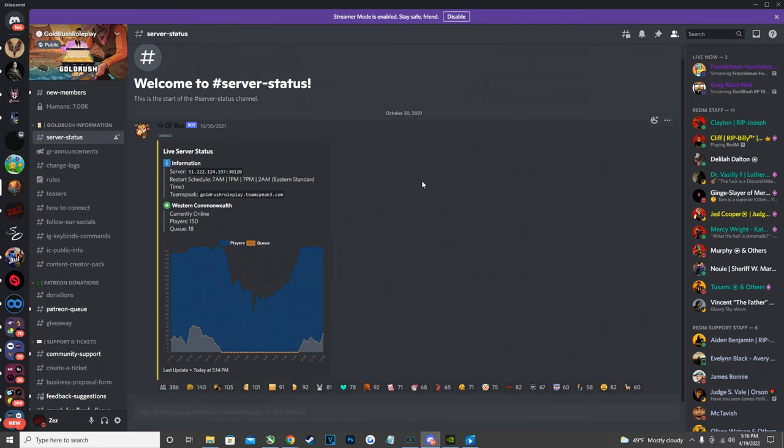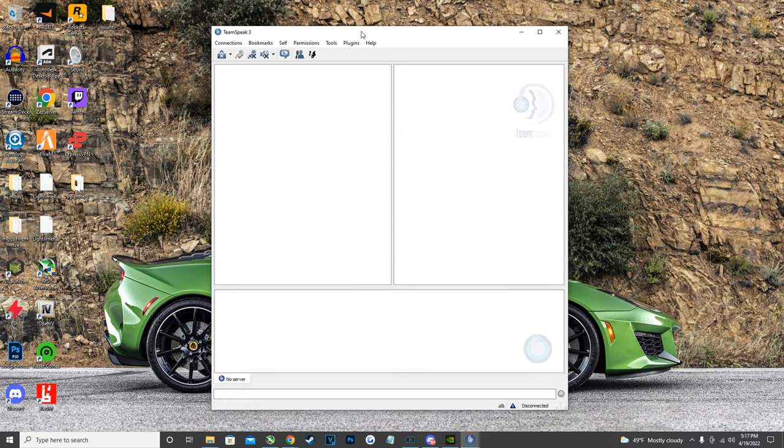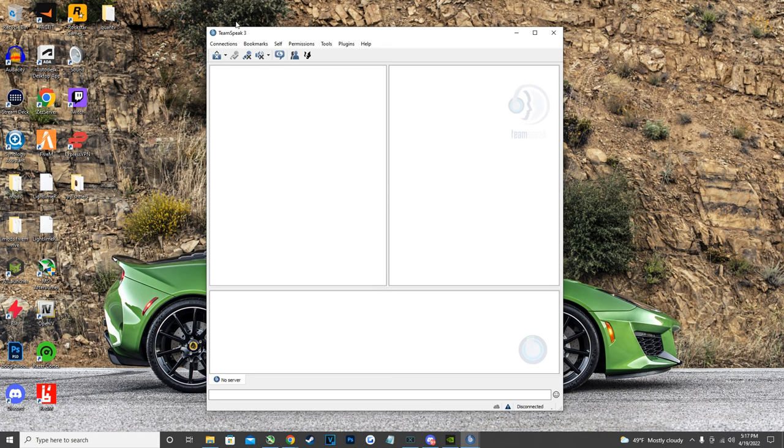Before heading in-game, you need to know how to join and set up TeamSpeak so you can talk and interact with other players. Click the link in the description to download TeamSpeak, and also download Salty Chat — you can find it in the description or in the 'How to Connect' section on the Discord. Make sure to install Salty Chat before opening TeamSpeak.